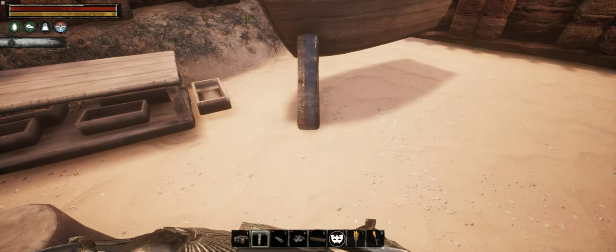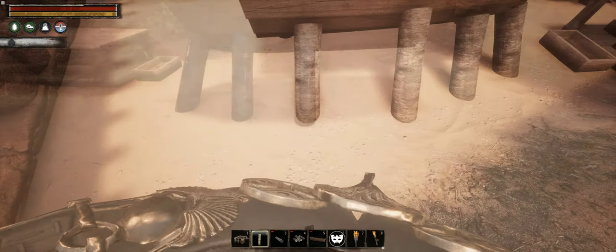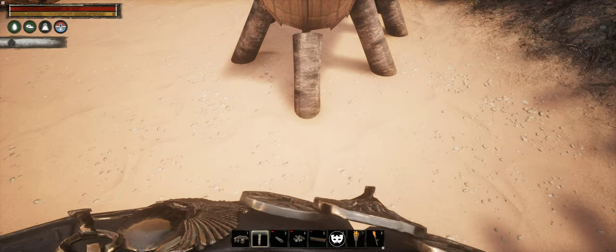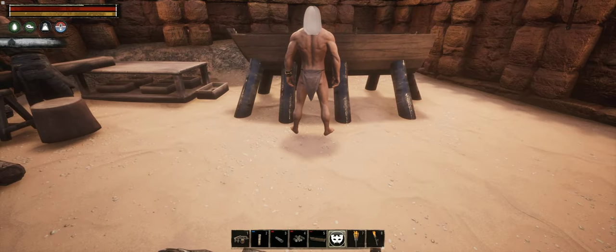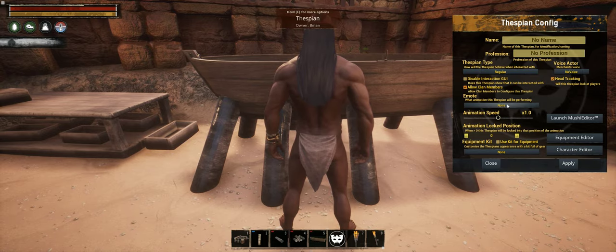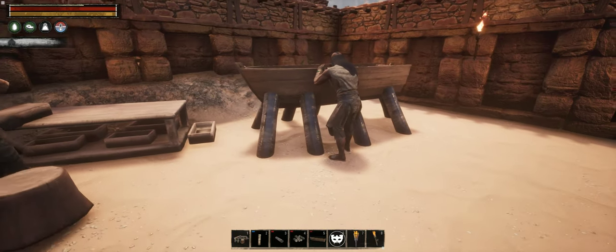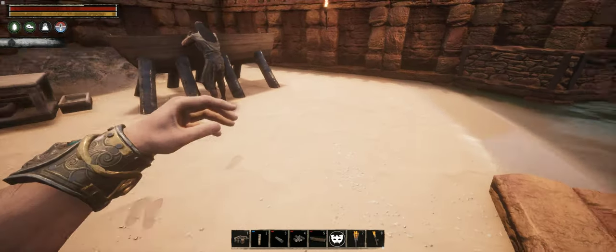Crafting stations are always a good starting point, since they have a spot for a thrall and proper animation. So here I am going to place 2 guys building a boat, using a carpenter's bench, a thespian, and some clutter. That's also the reason I've left some space between the dock and the wall — the beach is a gentle natural ramp to drag the boats in and out of the water.